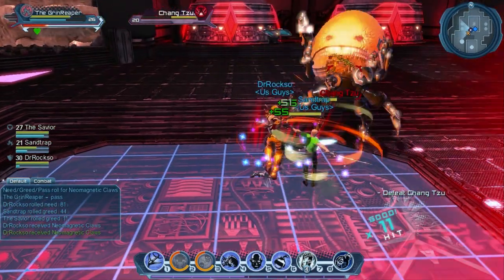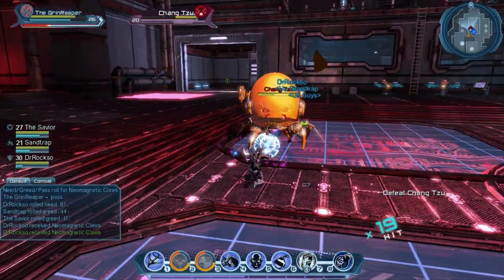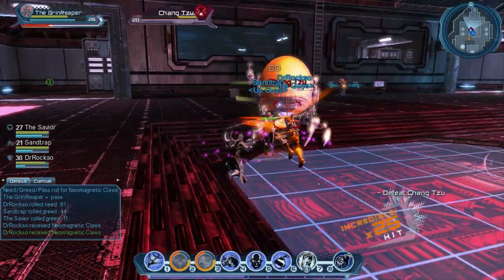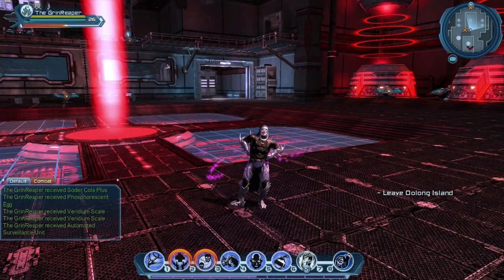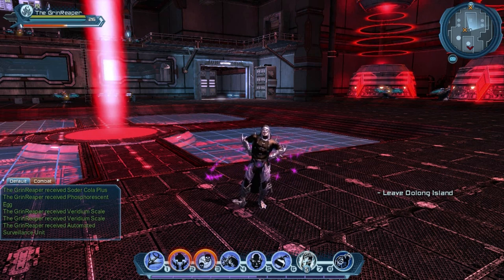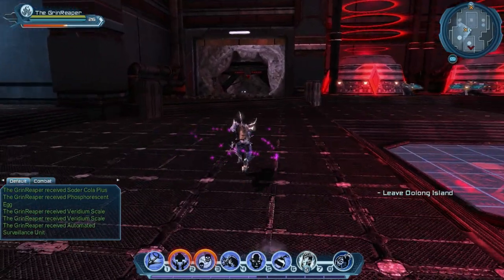You just got done defeating the greatest character in all of the DC Universe — I mean, come on, he's a giant egg. What can be better than that? And you're saying to yourself, man, I really wish I could get all the briefings. Well, ladies and gentlemen, it's Jesse, and I'm back to show you how to get all 10 of 10 briefings in the Oolong Island Alert in DC Universe. Let's do this thing.